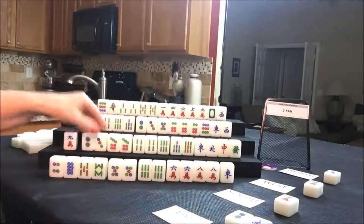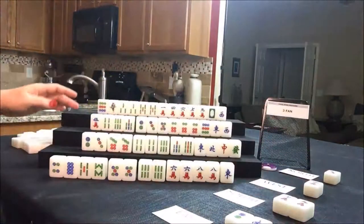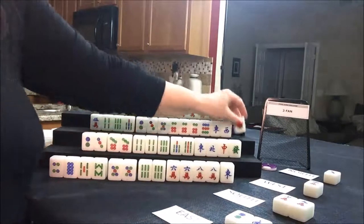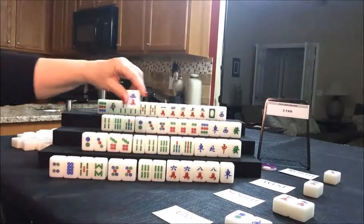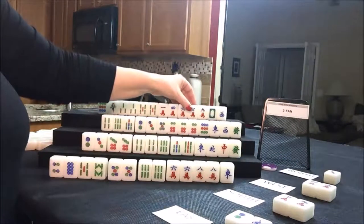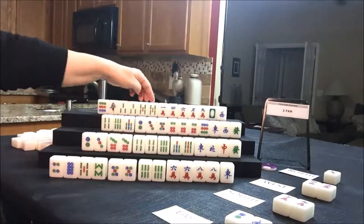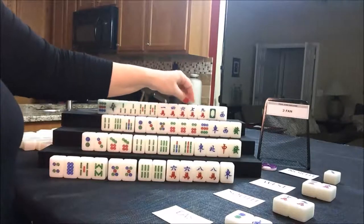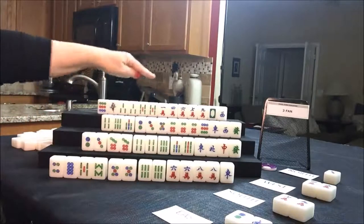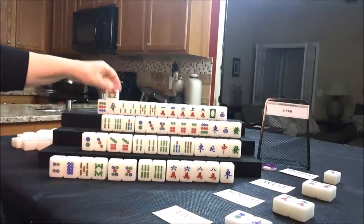South drew a two dot. Let's discard the nine crack — it's not helping with anything. We'll draw for west since nobody can take a nine crack. They got a green dragon — that's a pretty tile. Let's discard the five crack and draw for north. North could take that for a chow, but that would leave all isolated cracks and they have two pair of bams. I wouldn't take that chow tile; I would want to try to pair up and go for all pung. If you chow and pung in mixed suits, you drive your score down by three.